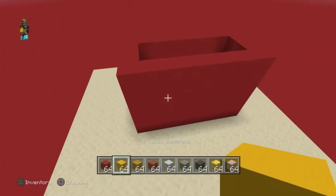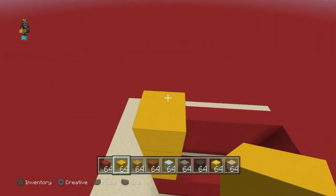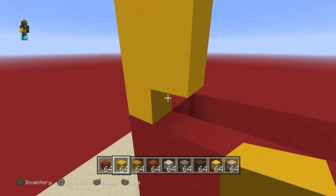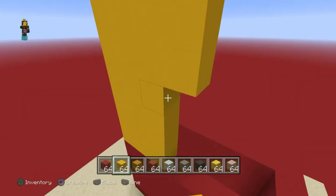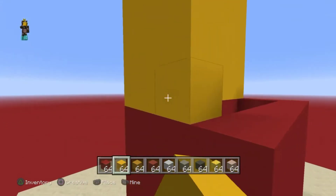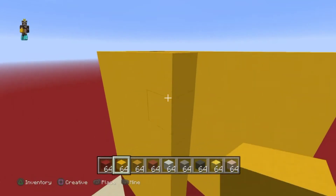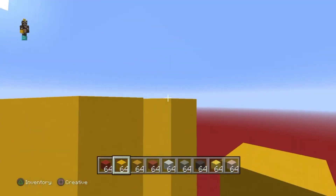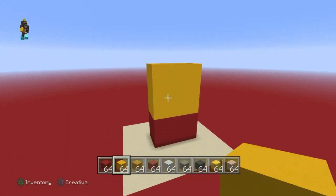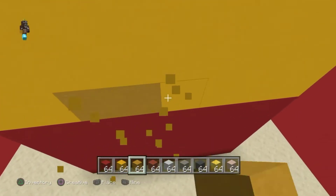With the yellow concrete, go eight for the legs — one, two, three, four, five, six, seven, eight — like that, and then fill this in. That is his legs.